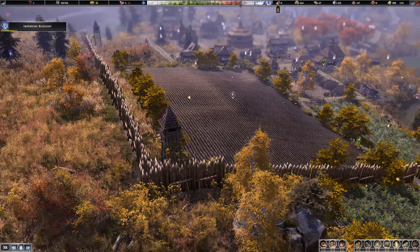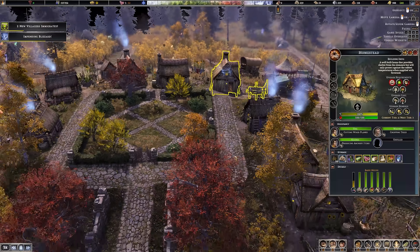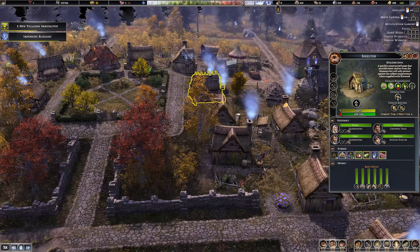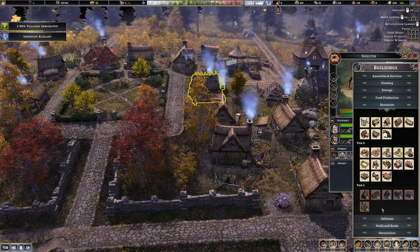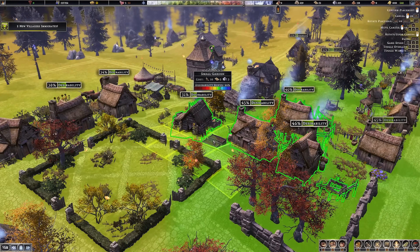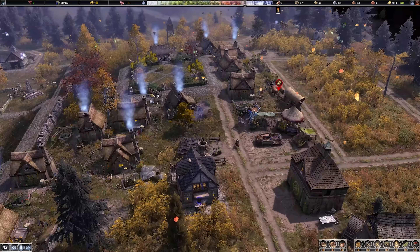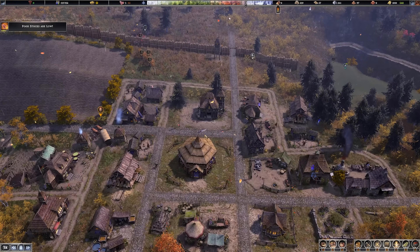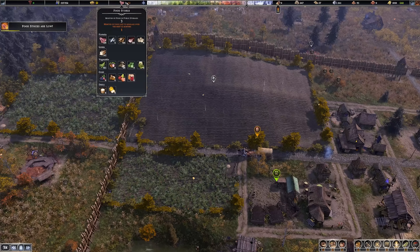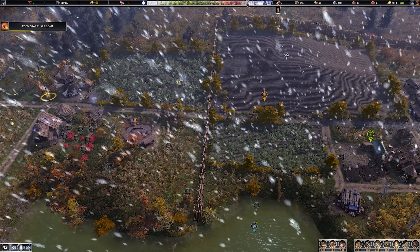These guys are turning into homesteads now - this is exactly what we want to see. These shelters are lacking just one point of desirability - that can be easily fixed with a touch of decoration. Let's give them perhaps a small garden next door. My plan is to get a trader that has iron, and then that will allow us to build some barrels which will hopefully really reduce the spoilage rate of all the crops.